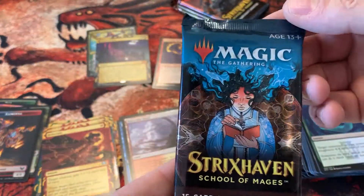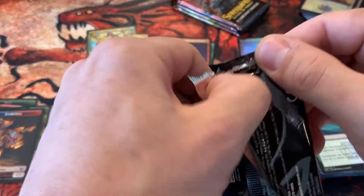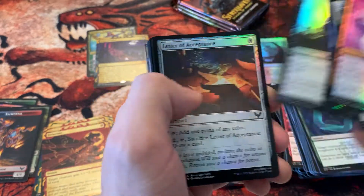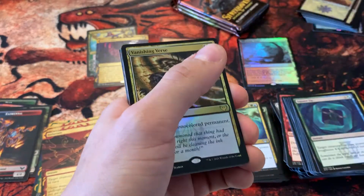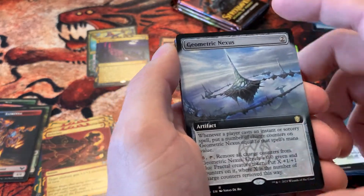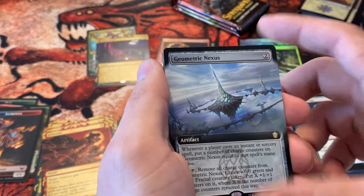All right, here it is. Very cool artwork on these — I really like these packs, kind of the blue and brown. I'm actually not a huge fan of brown as a color, but they did a good job with it in Strixhaven — the shade and the other colors in the palette really make it look good. So we got our foil commons, foil uncommons, a foil lesson card. First foil rare is going to be a Vanishing Verse. Geometric Nexus is our Commander extended art — okay.